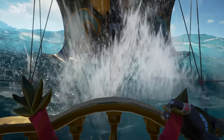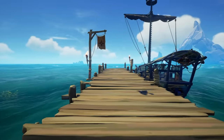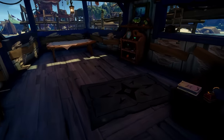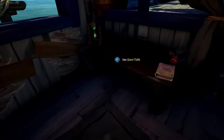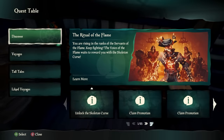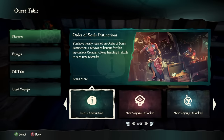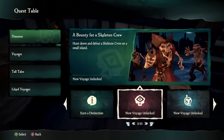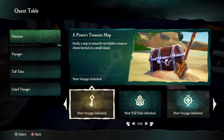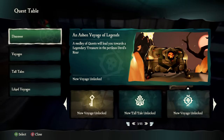In Season 11, Rare has overhauled the voyaging and questing system, introducing the quest table as a centralized hub on your ship. Breaking down the quest table, we have Discover, Voyages, Tall Tale, and Light Voyages. The Discover area serves to inform you about newly unlocked content and upcoming events in the game. It's a handy space for players to track their progress and learn about any additional actions they might need to take, like promotions or newly available voyages.